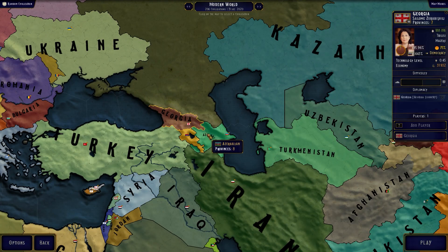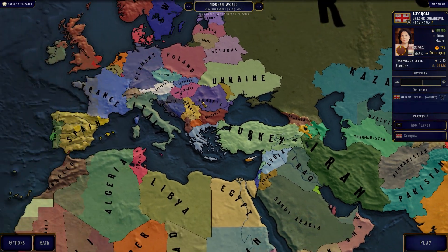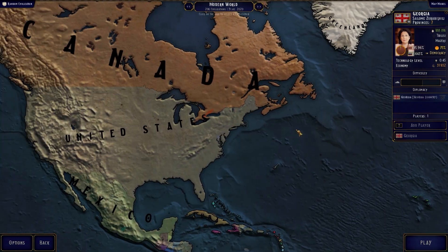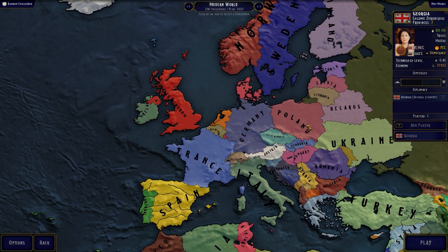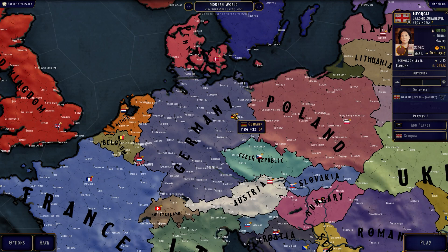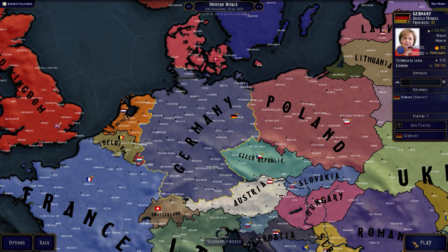What's going on everybody, welcome back to another episode of Age of History 2. Today we're gonna play the modern day world in the Congress 2 Dark Age mod by Karen Realmas, and we're gonna explore Germany a little bit. There's so much stuff that's been updated that I haven't covered yet, so we're gonna play as Germany.